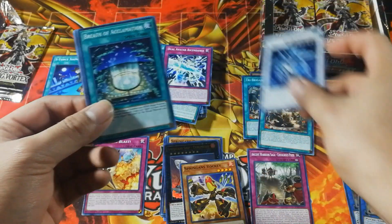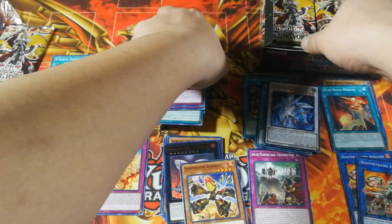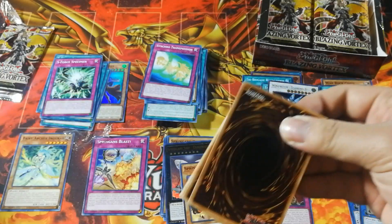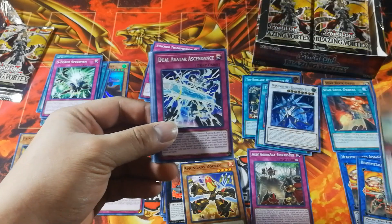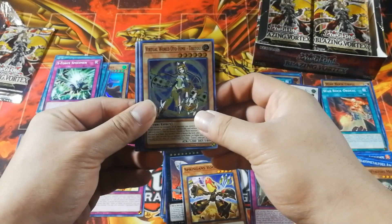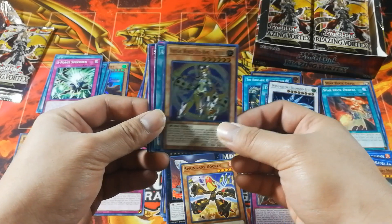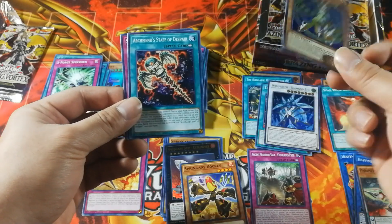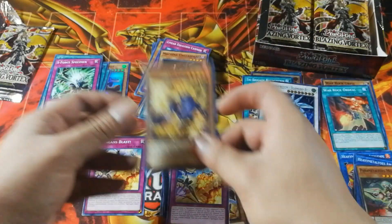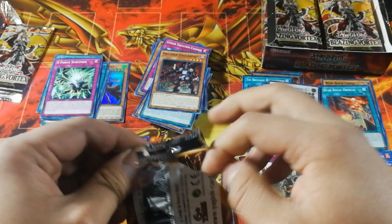Going on from there, we have a Breath of Acclamation, an Ojama Pink, a Synchro Transmission, and an S-Force Specimen. On the other side, since we got an Ultra on that side we should get one here too. We have the Parametaphose Melcaster, Dual Avatar Ascendance, another Neroi, a Linear Equation Cannon, and Virtual Gate 22 — the last of the Virtual Gate series, though it isn't being played at the moment. Interestingly, this should have been an Ultra, so now I'm confused. We also have an Archfiend Staff of Despair, another Spriggans Blast, a Machina Unclasp, and another Spriggans Pedal. We almost have a Spriggans lineup going on here — the only issue is we don't have the Field Spell, which is pretty important.